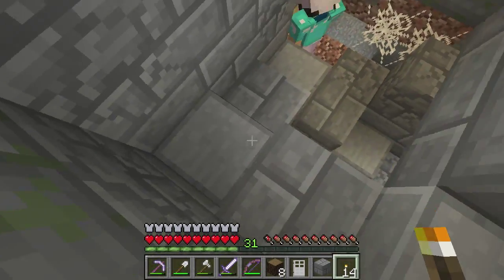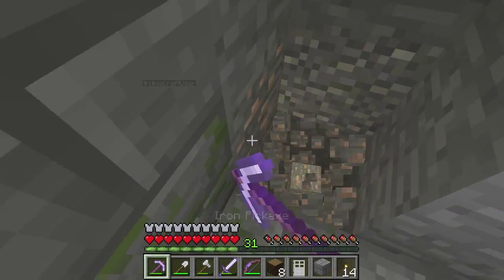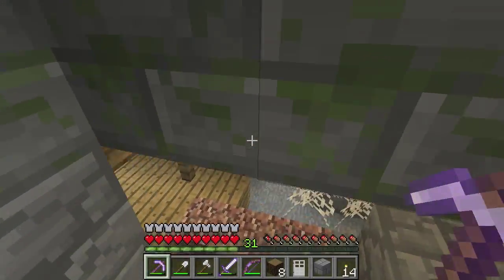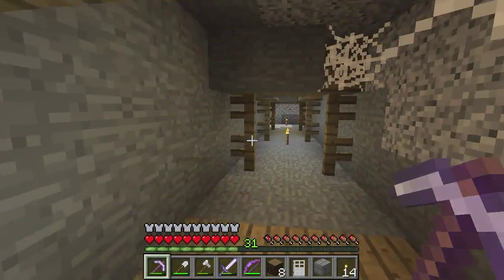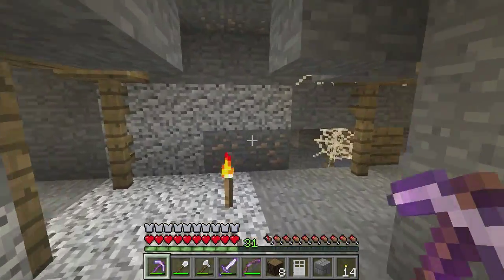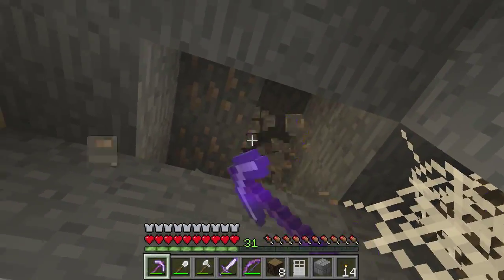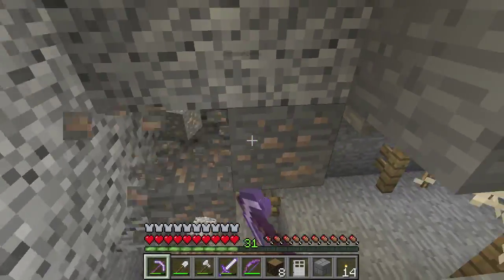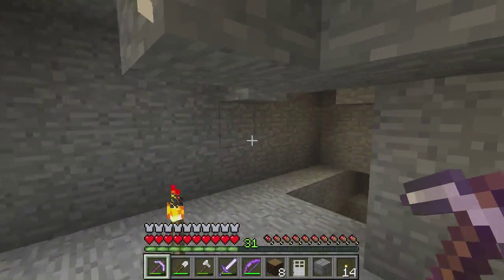I think this is it. There doesn't actually seem to be a stronghold here to speak of. This is looking like it's it. As long as we've got the portal room — that's the good bit. We've got the portal, that's what we needed. But looking at this, there's like nothing here. It's kind of just the portal room and then that's it. Just some corridors. Tons of mineshaft. I think the mineshaft must have ruined it and kind of gotten in the way a bit.